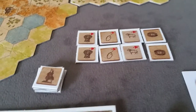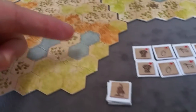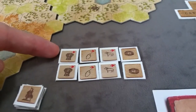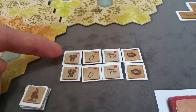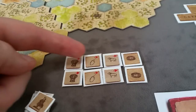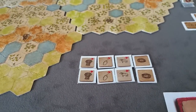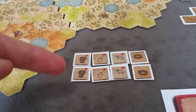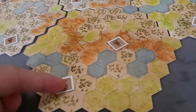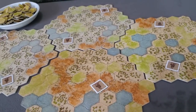Next we'll seed the board with exploration tokens. Each of the large world tiles have two hexes marked with an explorer icon. We'll take the stack of explorer tokens and sort out one of each type per player — wheat, olives, sheep, and wine. Since this is a two-player game, I have one of each type for the first player and one of each type for the second player; we won't use the rest. We'll flip them over, shuffle them, and seed two on each tile, placed face down on their corresponding hex. These can be gained during the exploration phase of the game.